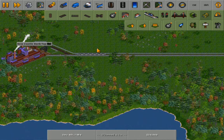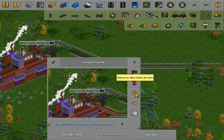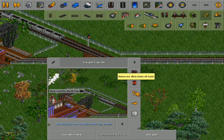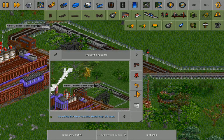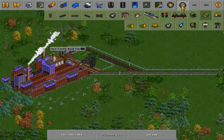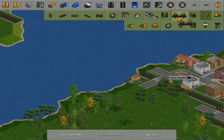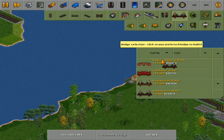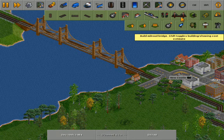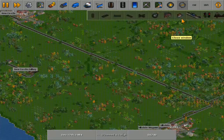A cool thing I learned about the trains in NARS is that with these switchers, if you turn them around mid-journey it will flip the locomotive regardless — like if it was in a terminal station or not. Cool little feature that I can appreciate. There's the bridge.